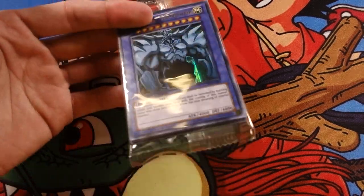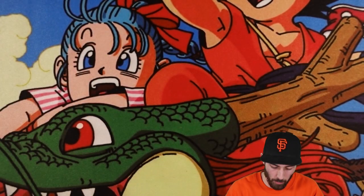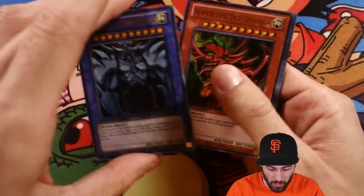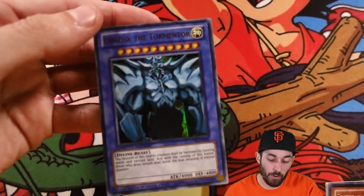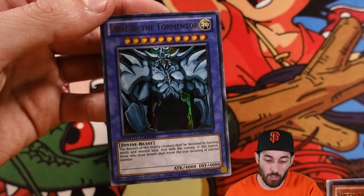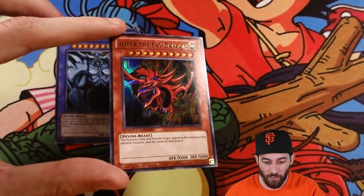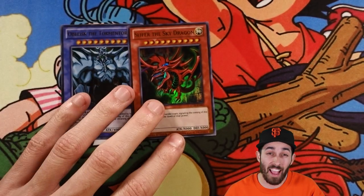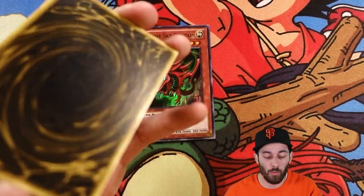For the sake of just opening, I will open one of the promo packs. You get an Obelisk the Tormentor — the original printing with the blue background, the unplayable versions that don't actually have their effects. For anybody who's been living under a rock, these have been printed with their actual effects and are actual usable monsters. But it's still nice to see them in their original colors. So you get Slifer — he's got his red background with no mark. I remember as a kid I actually thought these were fake because they didn't have the Yu-Gi-Oh mark.